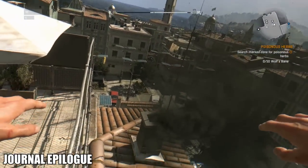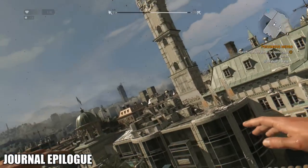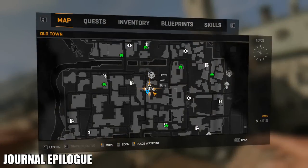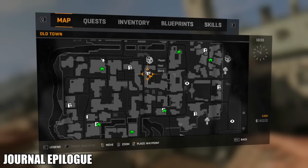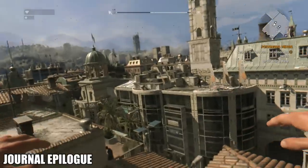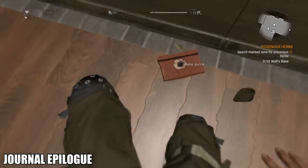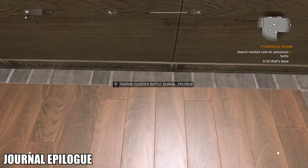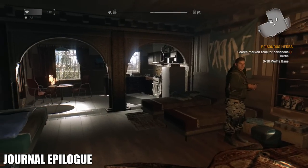In the middle of Old Town is a safe house, and this is where the next journal is going to be — it's actually called Journal Epilogue, so it's obviously the final piece of the puzzle. There it is, right slap bang in the middle of Old Town. Head on through to your safe house and there it is — just as soon as you jump down, it's right in front of you.